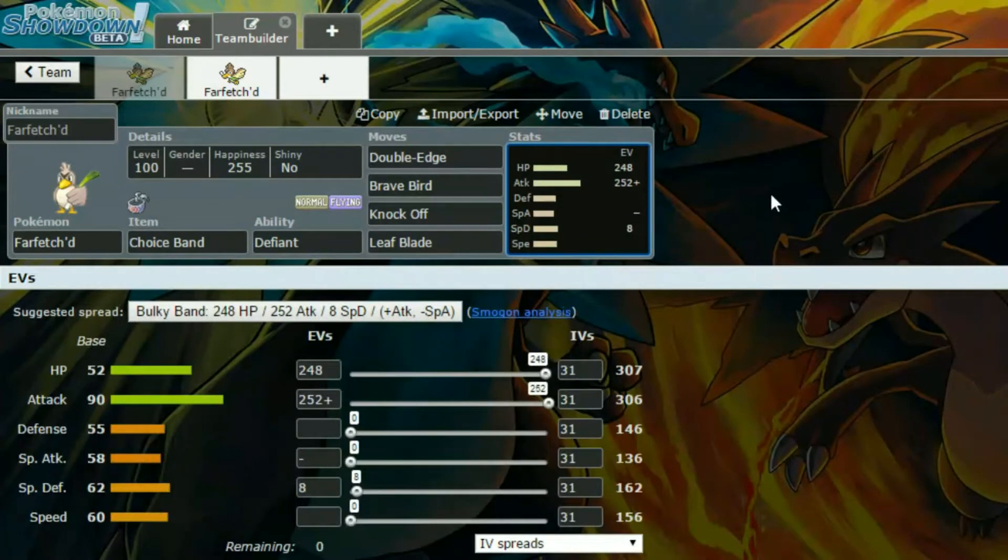And then we have Double Edge and Brave Bird as your attacking moves. Obviously you're going to take damage on those, so do be careful. Knock Off to get rid of items, and Leaf Blade because we need to put that leak to use.